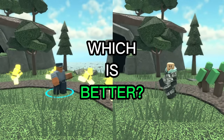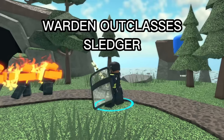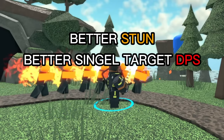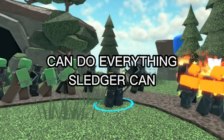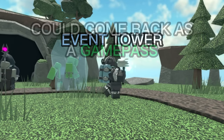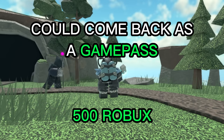So which tower is better? In almost every scenario, the Warden outclasses the Sledger. It has a much more reliable stun, greater single-target DPS, hidden detection, and is immune to stuns. It can basically do anything the Sledger can, but better. Also, the Sledger was an event tower, so it's not even in the game — you can only get it if it comes back as a limited-time game pass, but then you'd have to spend around 500 Robux to get it.